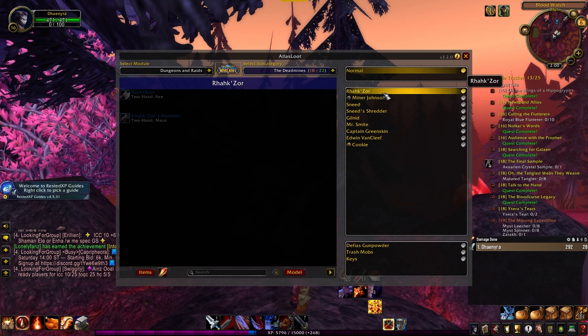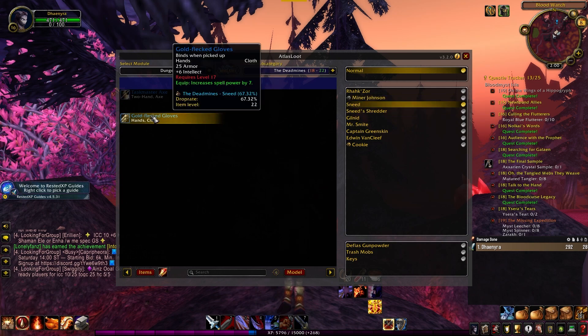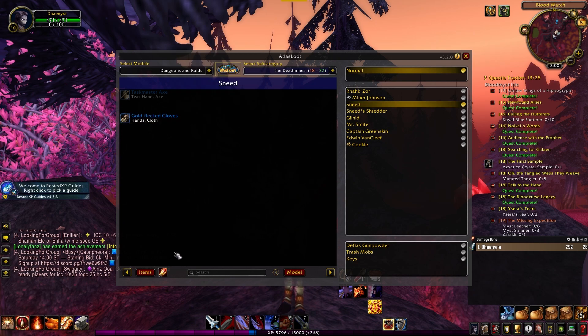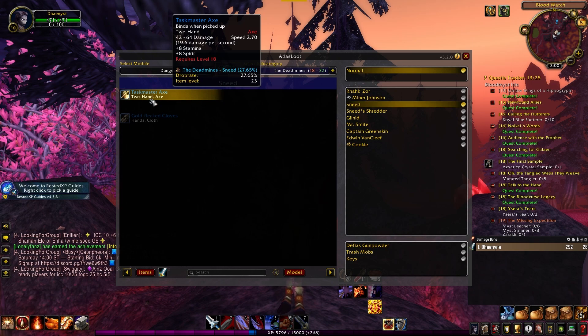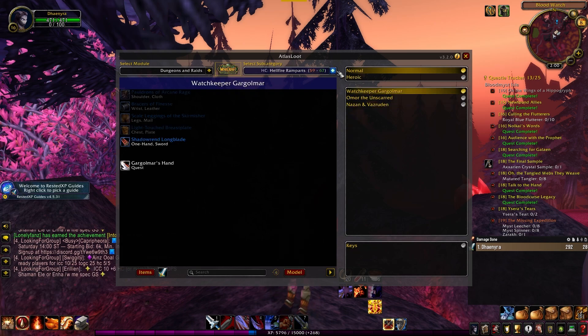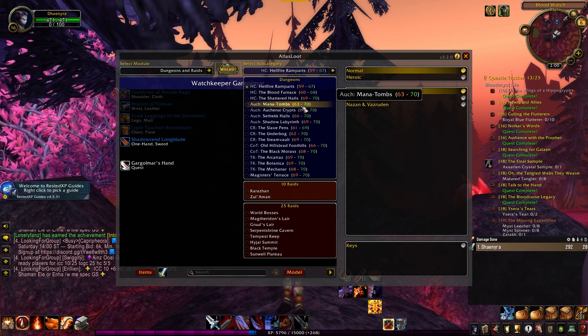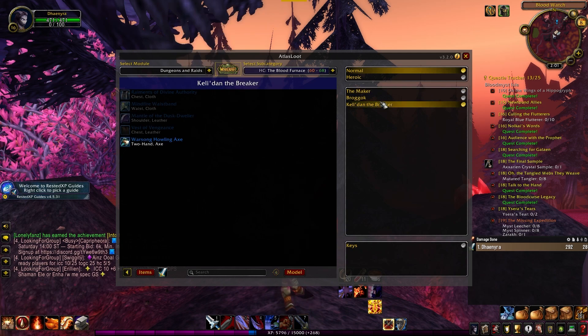You can see that Ragzor doesn't drop any mage items, but going down to Mr. Smite you can see a cape a mage could use, and on Sneed there's cloth hands available. It works for every class — Sneed also has a 200 axe for a warrior. If you switch to Burning Crusade, you can see all those dungeons and their loot too. It basically shows you where to grind for certain items for your character, and I highly recommend downloading it so you know exactly where to go.